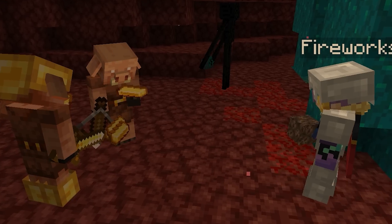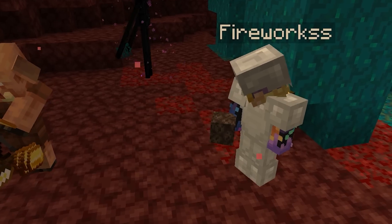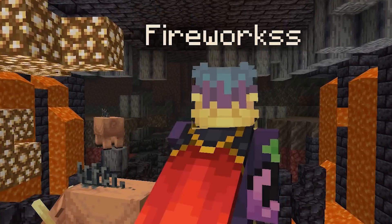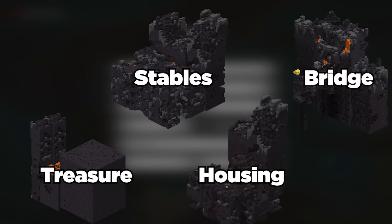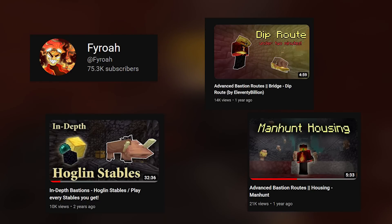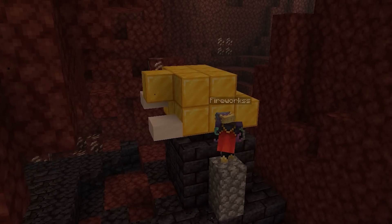In an effort to remove the inconsistency that made finishing the average classic speedrun quite difficult, strat developers shifted their focus off of piglins, setting their sights instead on a structure known as the Bastion Remnant. In total, there are four different versions of these Bastion Remnants, and there were a few brave figures such as Tewags and Phyro that began developing strategies to take advantage of the incredible amount of resources that Bastions had to offer.